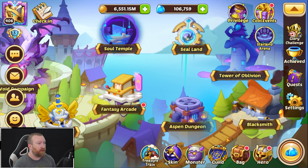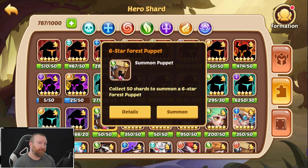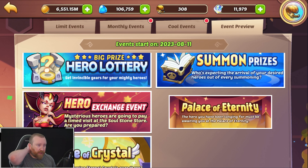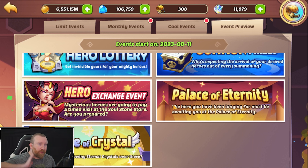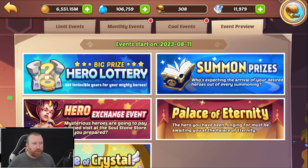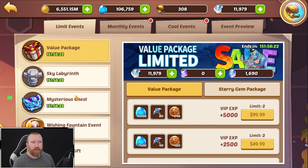However, what if they add something we've seen an increasing amount of over the years - on-the-spot puppets? What if in events they start giving away puppets as progression rewards? Next week we have the new hero coming out, Betty - the shadow hero, at least that's what we think she is.